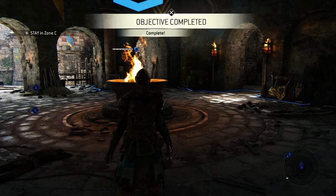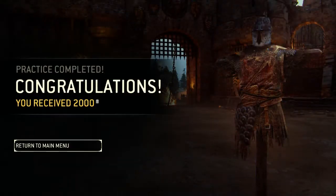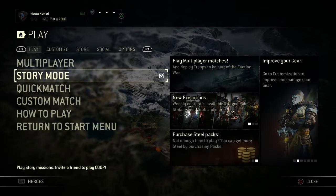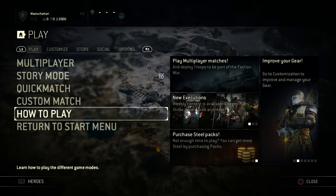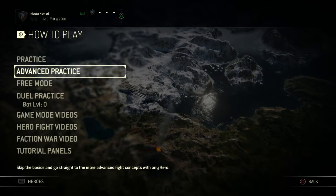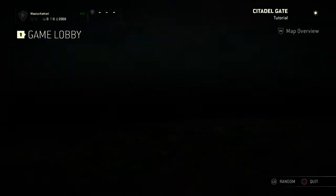With that, you are done with the basic tutorial. You got some steel — we'll go over that later. Now back at the main menu, the next thing you should do is go down to 'How to Play.' That practice mode we just did was the basic tutorial. Take one step down, go to Advanced Practice, and boot this up. Do not do anything else first.